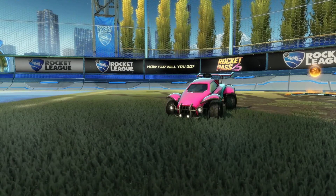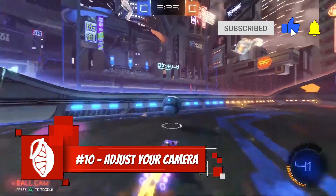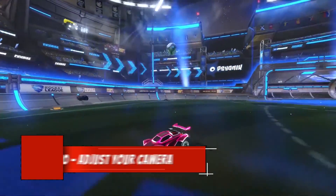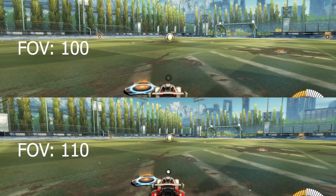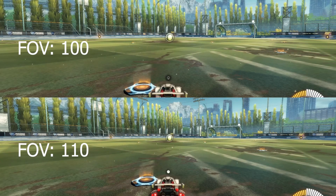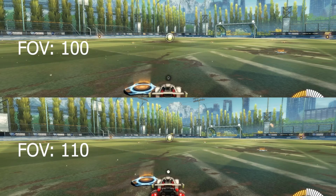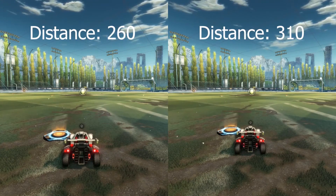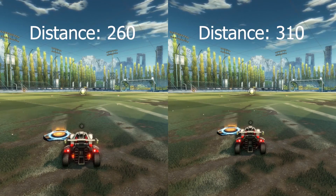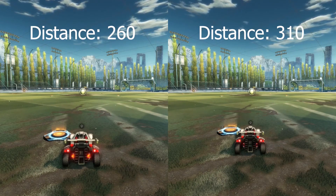Number 10: Customize your camera settings. Our first and one of the most important pieces of advice we can offer you is to just adjust your camera settings. You'll know your settings aren't working if you're having trouble hitting the exact point on the ball you're looking for, or if your car is moving around too much on the screen and you feel you don't have control over it. The default camera does the basic job of showing you the action, but sometimes a change can drastically alter the way you play.